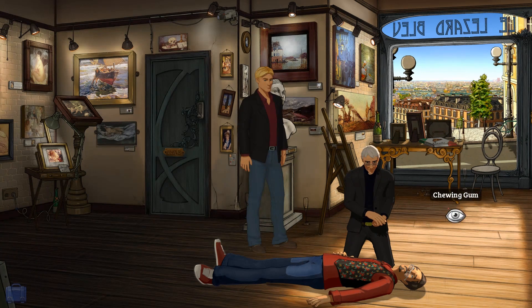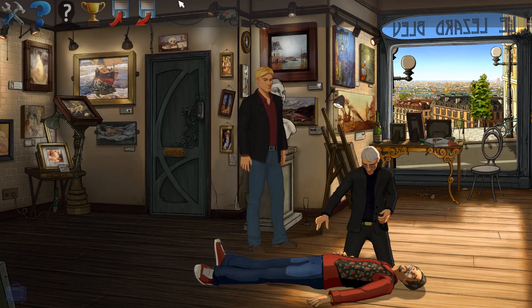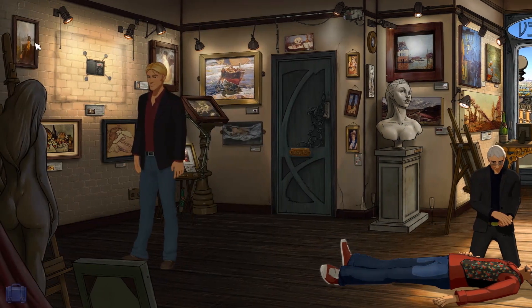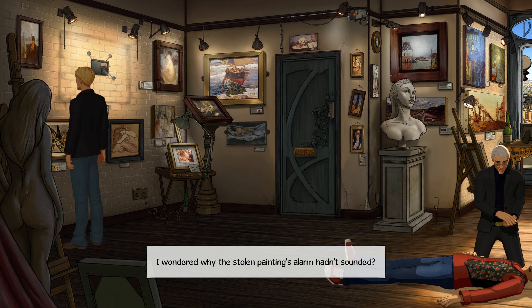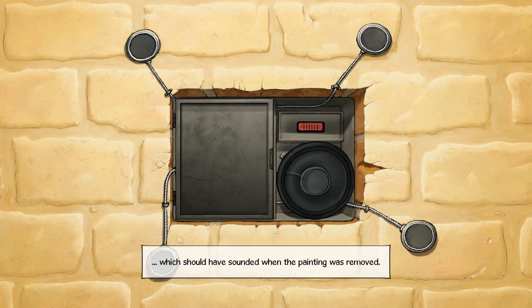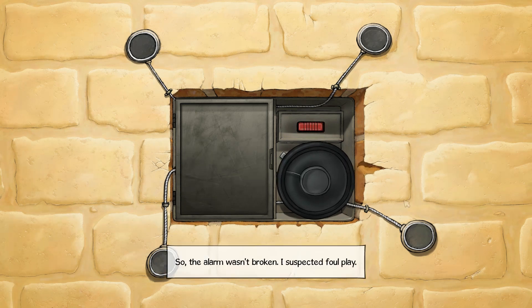A thing. Another thing. The pizza box. City of love — vie de l'amour — which also happens to be city of death. That's something from Doctor Who. How did I forget the name Doctor Who? The alarm still worked on that painting. I wondered why the stolen painting's alarm hadn't sounded. This was where the stolen painting had hung. Why that painting? And why kill for it? The stolen painting had an alarm which should have sounded when the painting was removed. I needed to find out why it hadn't. The alarm wasn't broken. I suspected foul play. I pressed the vibration detector pad. Nothing happened.